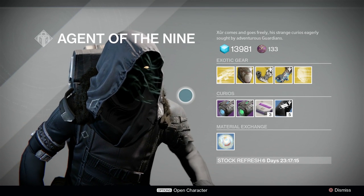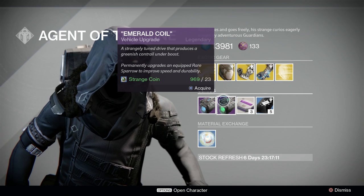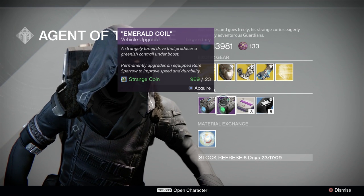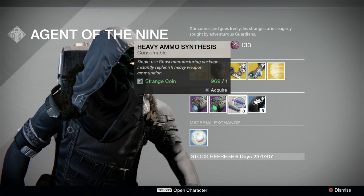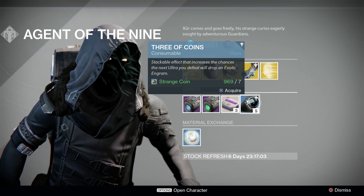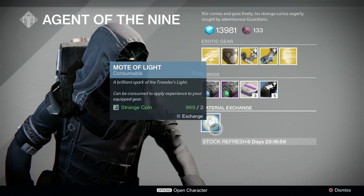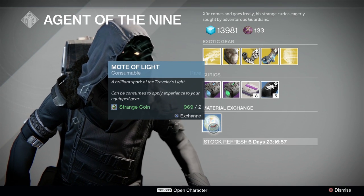So that's all that's new with year 2. Let's go to the items. At the bottom we have Plasma Drive and Emerald Coil — same function for those rare blue quality sparrows — 3 heavy ammo synthesis for 1 strange coin, 5 three-of-Coins for 7 strange coins, and 1 mote of light for 2 strange coins.